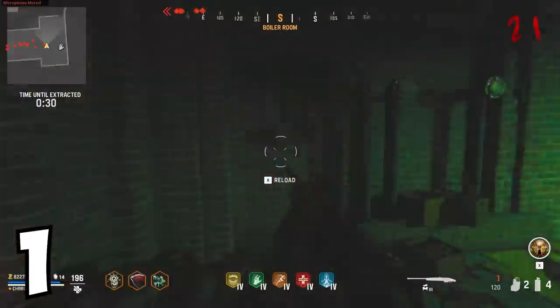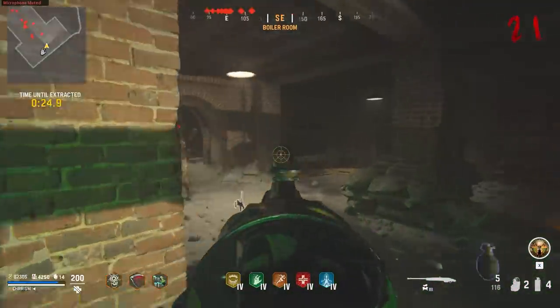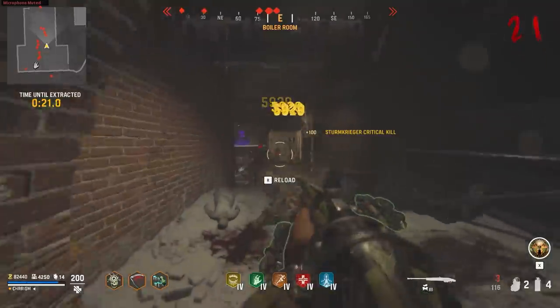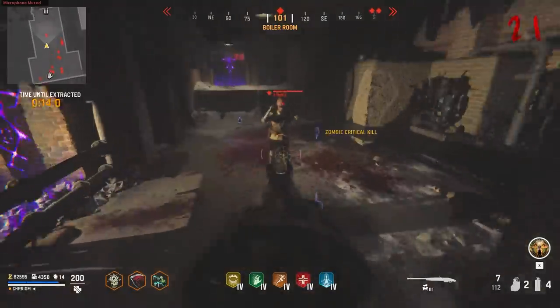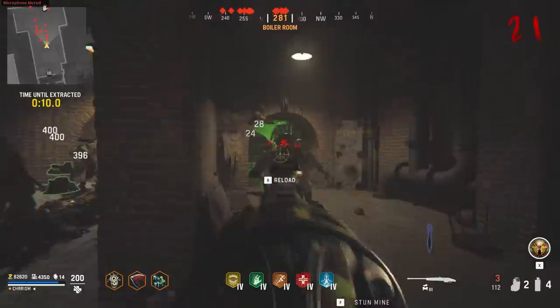Number one, there's no pause button. I don't understand how we went from being able to pause co-op games in Black Ops 4 and Cold War to not even being able to pause in solo in Vanguard. On top of this, even if you find a safe place free of zombies to AFK at just to use the restroom or whatever, you get kicked from the game. Just please give us a pause button.